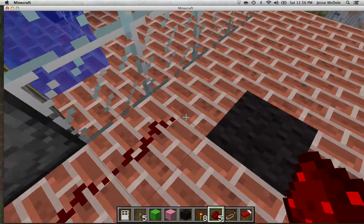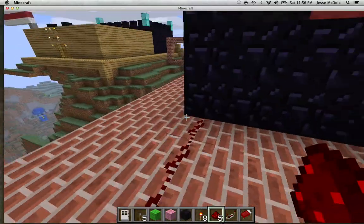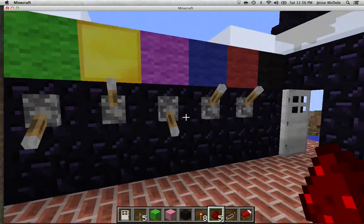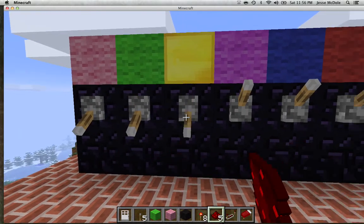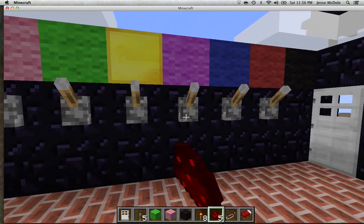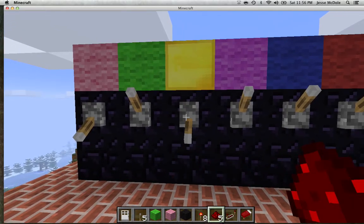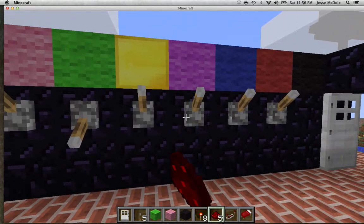Now all you do is go all the way over to this structure that's behind the door. And watch — I pull that lever, I'm knocking it, the door opens. But you see that doesn't open with purple and red, or purple and yellow, or anything. It's only purple and green.